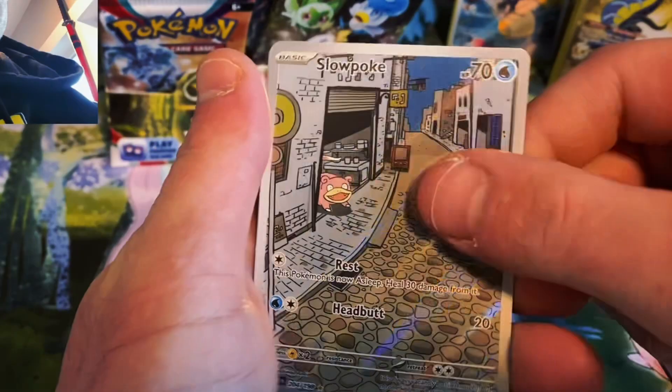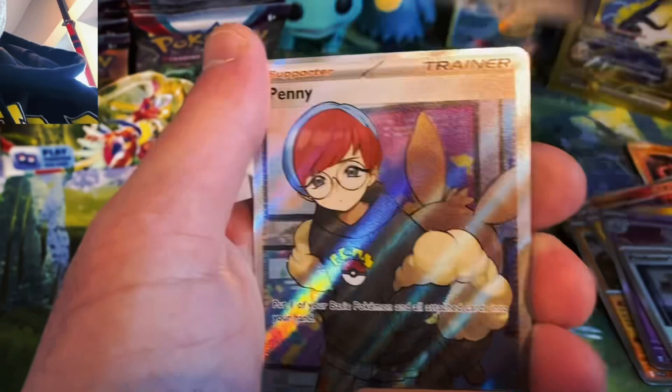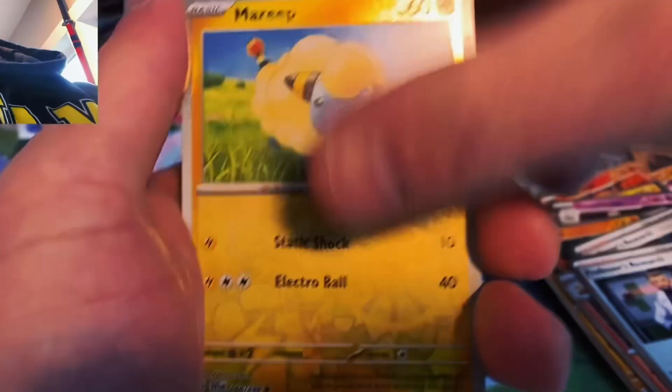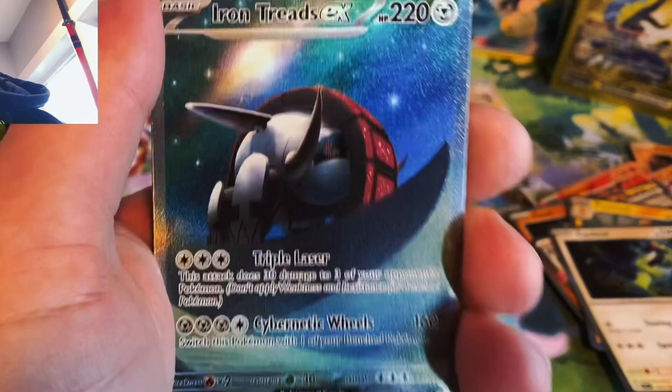Time for a Scarlet and Violet booster box where I pulled a couple of my chase cards including that Slowpoke illustration rare and I think I also pulled the Spidops ex special illustration rare in this box. We get the Miraidon EX, the Squawkabilly illustration rare, no complaints from me, with a double banger of Penny full art trainer — baby let's go! Gyarados EX Terastallize, Pachirisu illustration rare, Toxicroak EX, Spidops EX special illustration rare. Chasing that Scyther — baby — with a double banger Koraidon EX and Iron Treads EX special illustration rare.